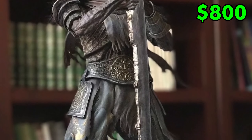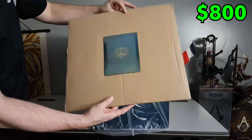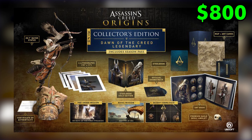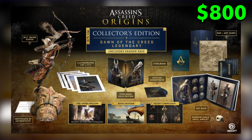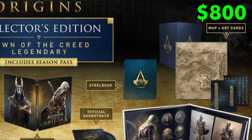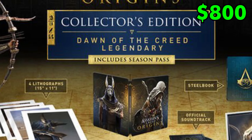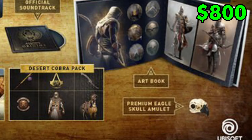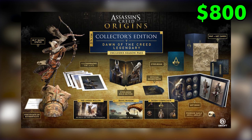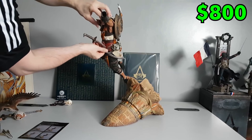So why don't we look at another collector's edition at this same price where you get a lot more stuff — the Assassin's Creed Origins Dawn of the Creed Legendary Edition. Just look at all this stuff that comes with the game. You get a map of the game, two steelbooks, four signed lithographs, an official soundtrack, an art book, season's pass, certificate of authenticity, Eagle Skull replica, and a 73-centimeter statue of the main character. Holy crap — would you like a game with all of that? I'll admit this statue is a very good size and it is the coolest one we've seen so far. But why is it $800?